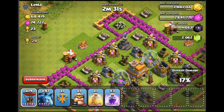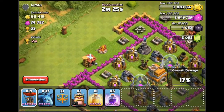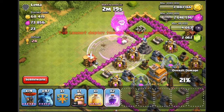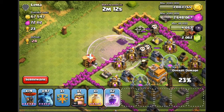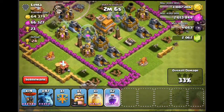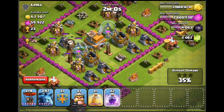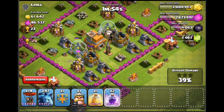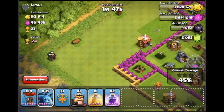Soon enough it's going to come down to the air defense in the middle and the teslas. It's a quite well-situated air defense, so I'm going to drop a rage spell in there to speed my guys up. I misplaced the rage slightly, but a couple of the balloons have gone into the center, which is ideal, and taken out the air defense. There are only two teslas left now, and we've taken them out — all the air defense is now down.